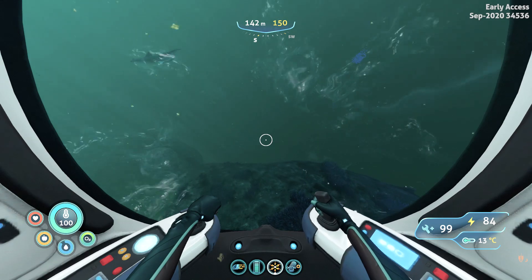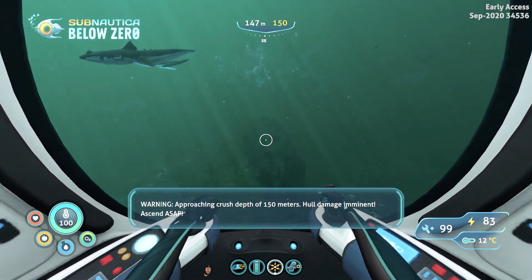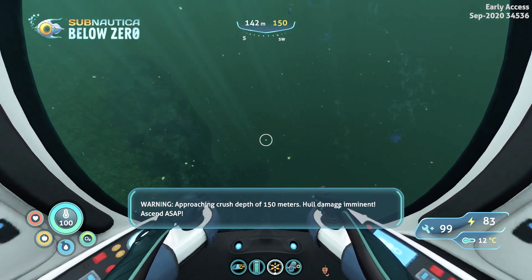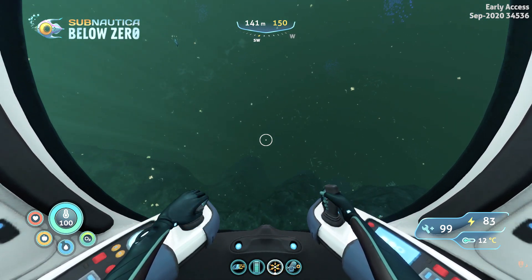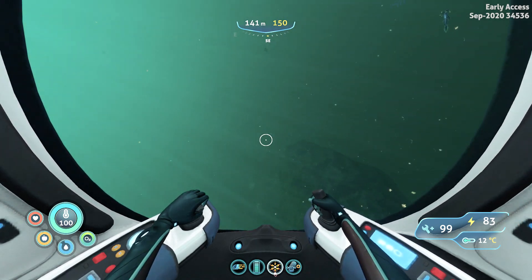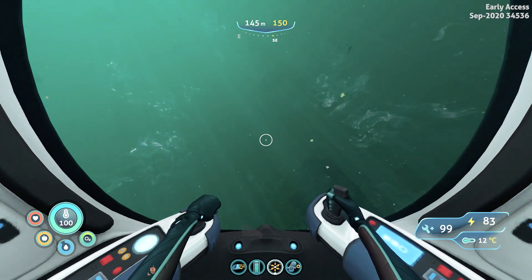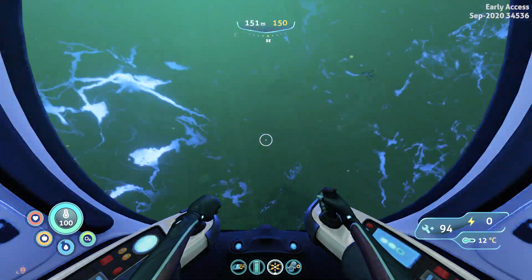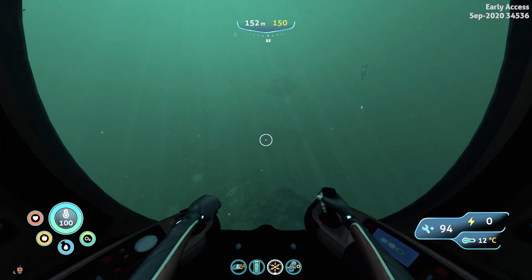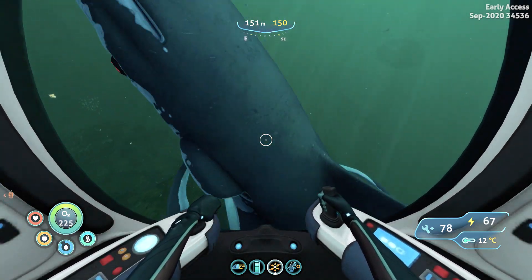Anyway, let's go past these. We are going to go downwards. There's a Chelicerae right here, a Leviathan. So if you meet this edge over here, just turn a little bit to the left. You stopped me over here.